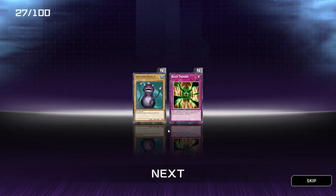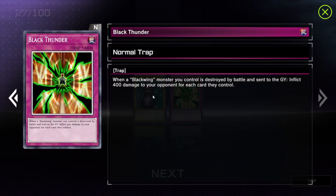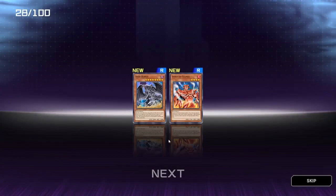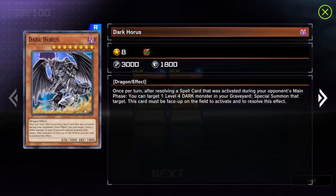I'm just hoping I've hit the record button — I feel like I haven't. Twin Long Rods Number 2, Black Thunder. The Black Woman's that you control is destroyed by battle — sent to the graveyard to inflict 400 damage to your opponent for each card they control. I've probably gone against that card before. Dark Horus, not a bad card actually. And Spirit of Flames.